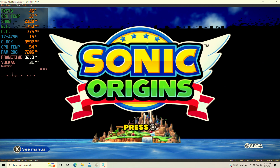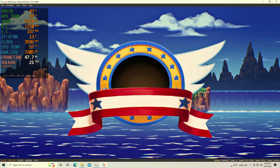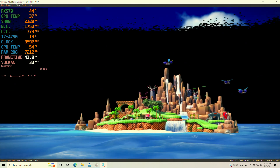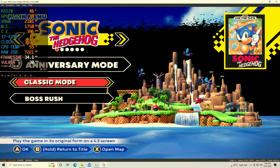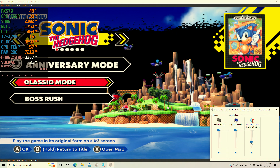Hey guys, welcome back to General Rules 16. I am your host Jivon, and today we're in for a brand new benchmark. As you can see, we're testing out Sonic Origins for the Nintendo Switch. Today we're testing out the Yuzu emulator on my Intel Core i7-4790 with the AMD RX 570 4GB VRAM graphics card, 16GB DDR3 RAM in dual-channel memory mode.